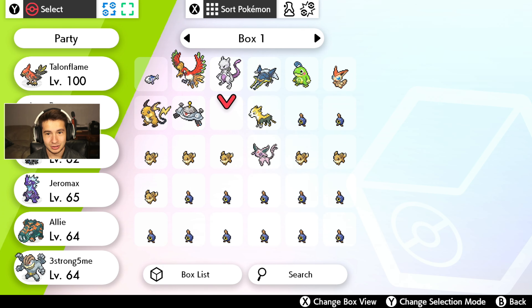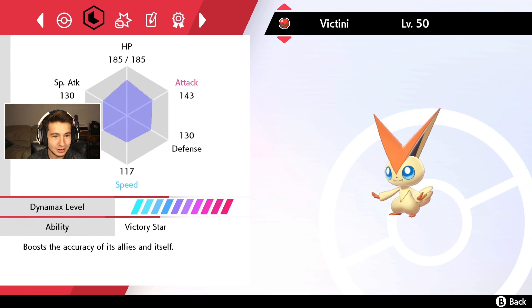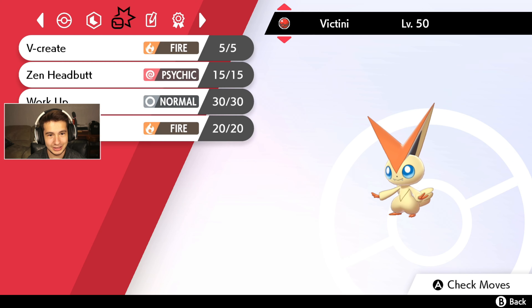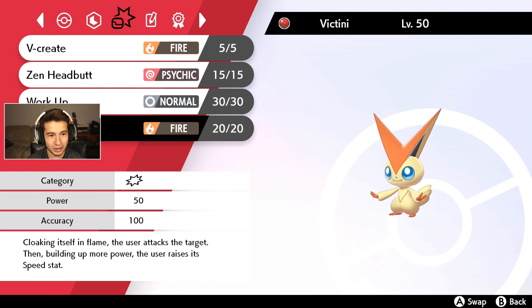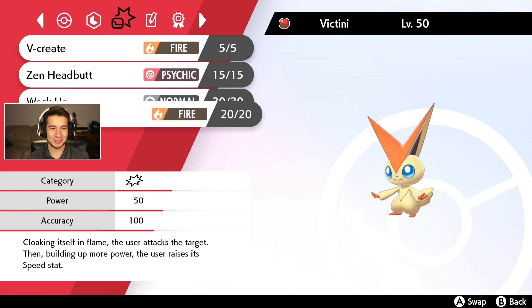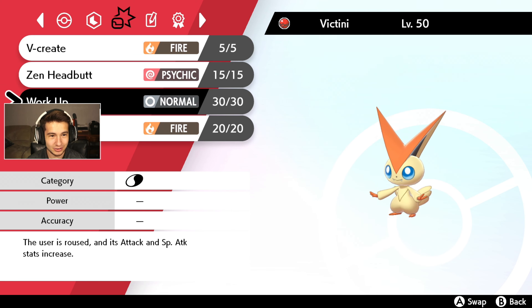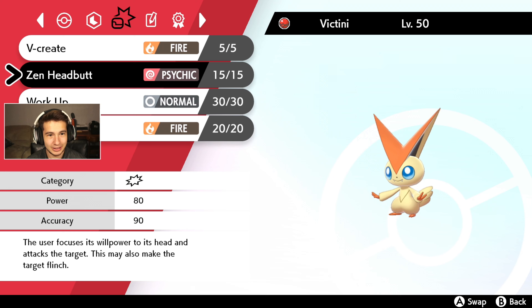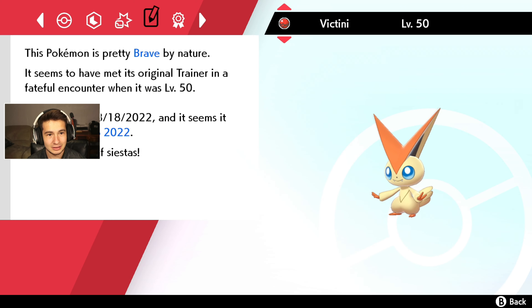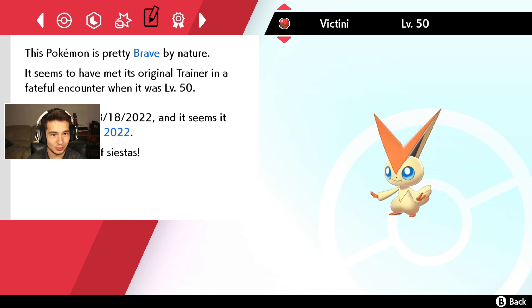Don't mind my Roggenrolas. Up here — Victini! Let's check it out. It comes with a Star Ribbon and is labeled as a Victini. Pretty good stats overall. Victory Star ability. Moves are V-create, Zen Headbutt, Work Up, and Flame Charge — my webcam was blocking that last one. It comes in a special ball, and it's Brave nature with a Souvenir Ribbon, which is pretty cool.